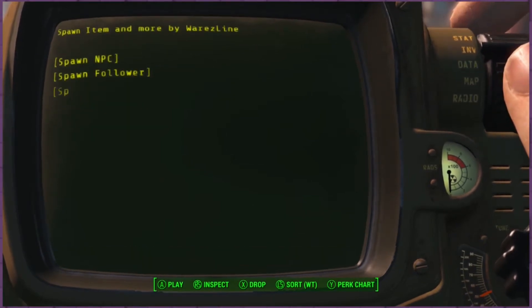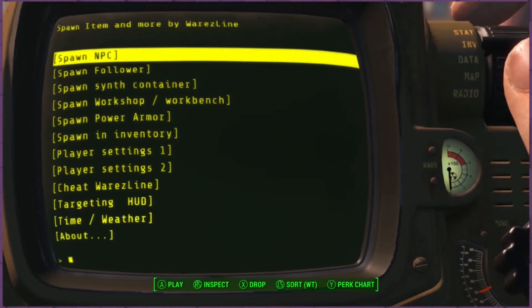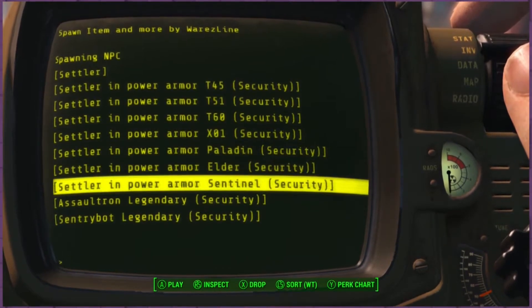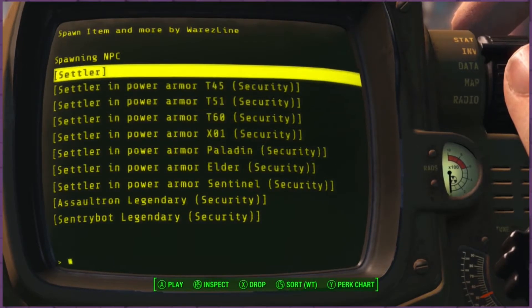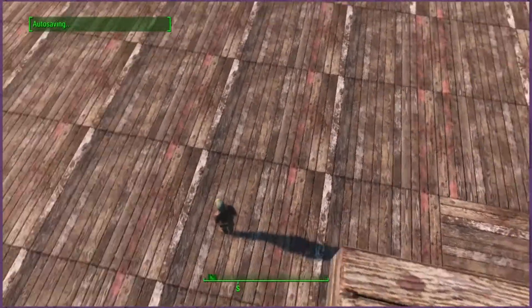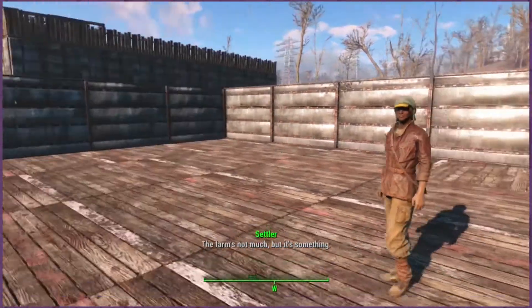Luckily it's labeled so it's always at the top. You have many, many options here. First are spawn NPCs. You can spawn settlers, settlers in power armor, all sorts of things. So if you want security guards or what have you, you can do that. Let's just spawn a regular settler. They appear usually around your general area. And a settler — you can use them for whatever you'd normally use a settler for.